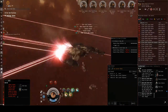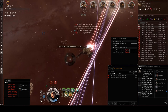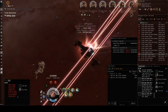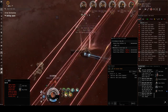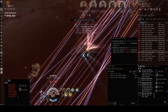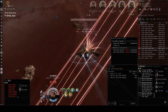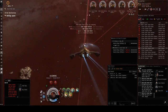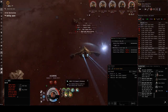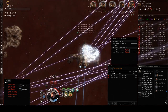The neuts are hitting — we start looking for something to align out to. That direction seems okay. That was a big neut hit. Watch the capacitor — they're elders, they take a while to go down. One neuter is down. I have to rep a bit. Turn the repper off — they might cap me out here. The next hit's going to come in right about now. It looks like we've stabilized — I'm going to speed the camera up and slow it back down when we're about to crack open the loot.